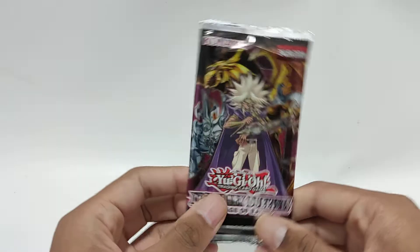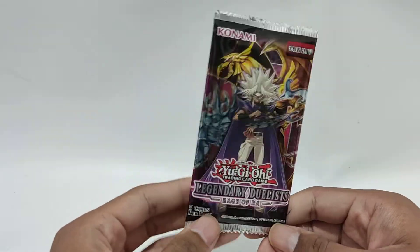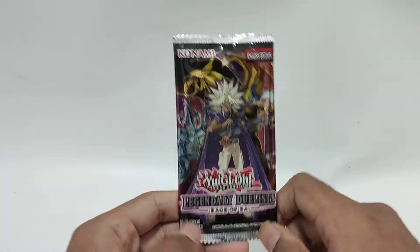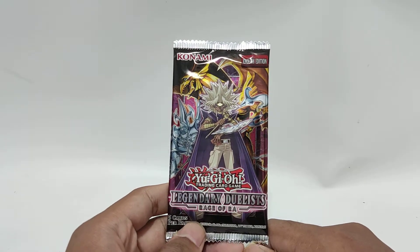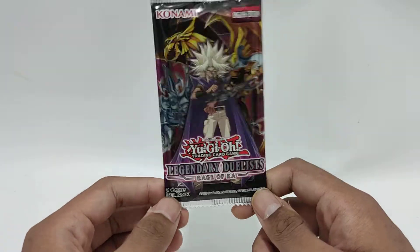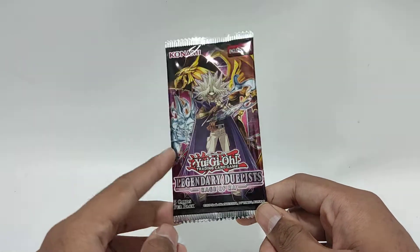We are back to doing Yu-Gi-Oh, the search for Raw. If you're wondering why I haven't done this in a while, it's because I ran out of packs. As much as I love doing this unboxing, I didn't have the money to buy more, so it took a while to save up. I had to buy them all the way from the US, which takes another month to arrive. But it arrived about two weeks ago and I finally have time to record. So yeah, this is day 21.